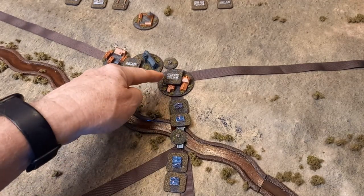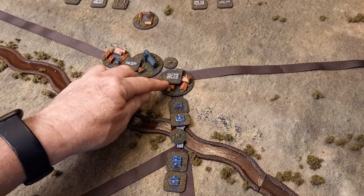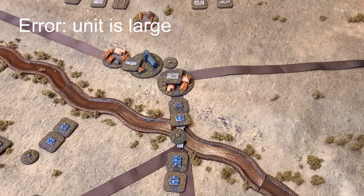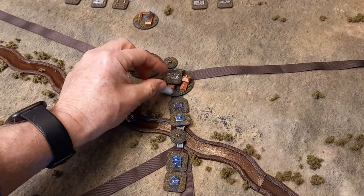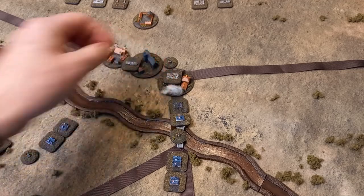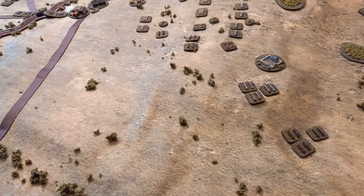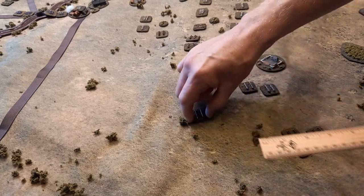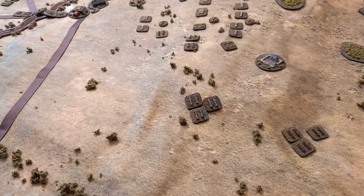The Austrians in the village fire on the attack column - the only modifier is plus one for first volley. Rolling a three, which becomes four: no effect. As a precaution, the Austrian cavalry begins moving forward. The heavy cavalry advance without problem. The hussars, however, roll a blunder - a one - meaning they move back behind the main line, which is not what Nostitz wanted at all.